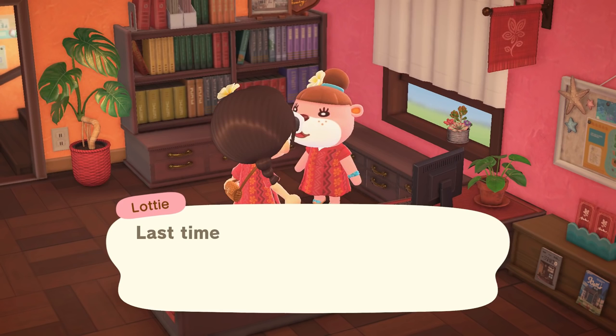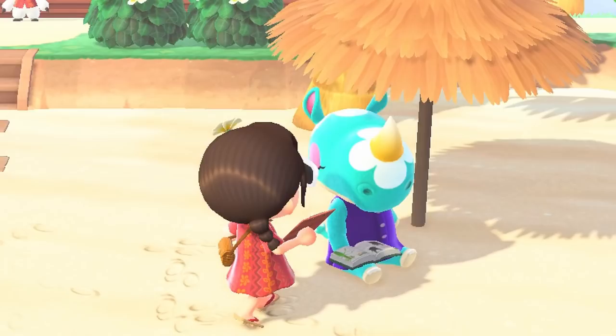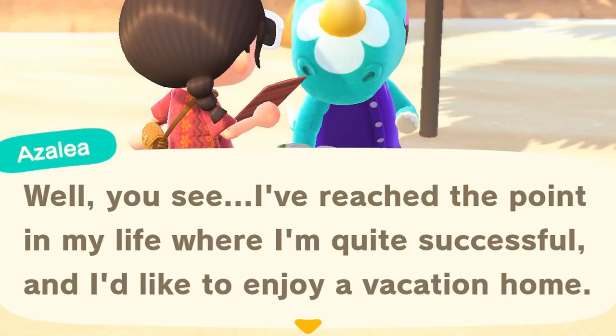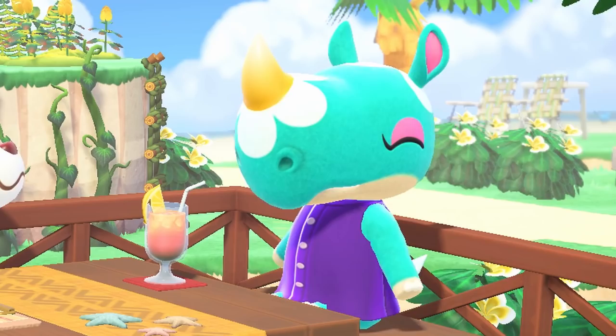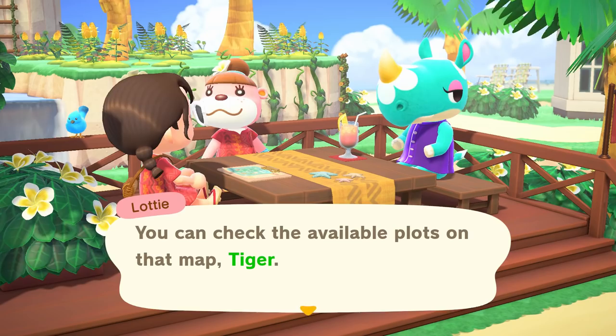I'm ready to go to work, Lottie! Yes, she'd like me to get out there and promote our vacation homes — so we get to go offer our services to Azalea. Let's go talk to her. She thinks green furniture is what she needs to feel refreshed — yes, green is my favorite color! Azalea has reached the point in her life where she's quite successful. House of green furniture!